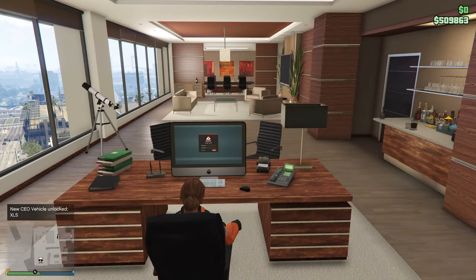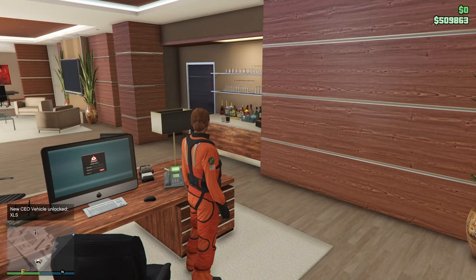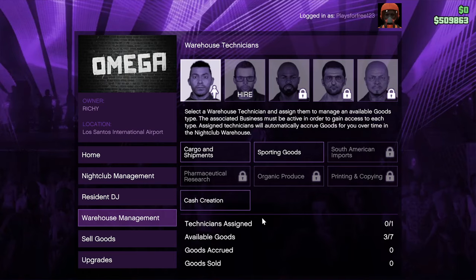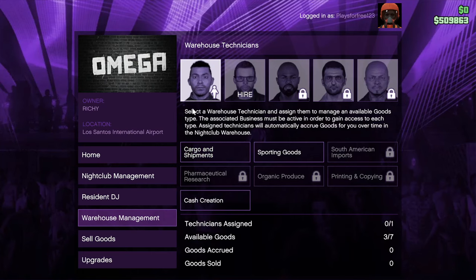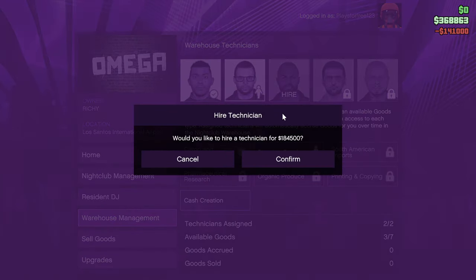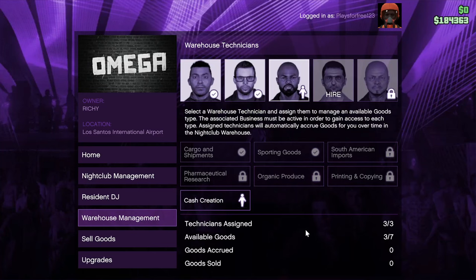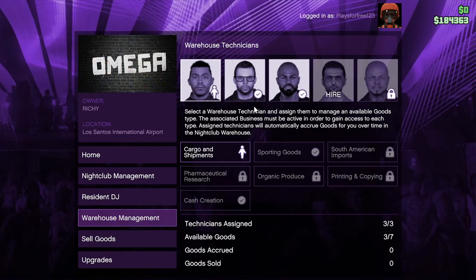We now own a building, and we also got a free CEO vehicle, which is actually kind of nice. So now we have a counterfeit cash factory, a bunker, and an office building — and all that cost us was $250,000. So let's head back over to our nightclub, and making our way over to the warehouse technicians tab, we now have cargo and shipments, sporting goods, and cash creation available for our technicians. We are going to assign the first one on cargo and shipments, hire the next technician for $140,000 on sporting goods, and hire the next one for $180,000 on cash creation. All these guys are on their own separate goods, so we now have three technicians sourcing us money.